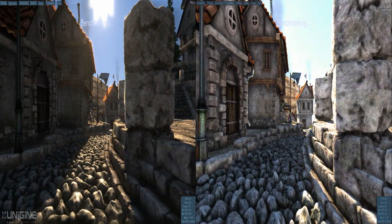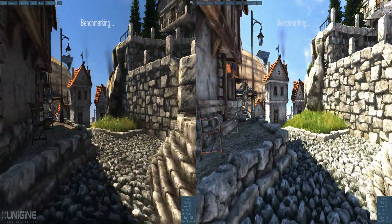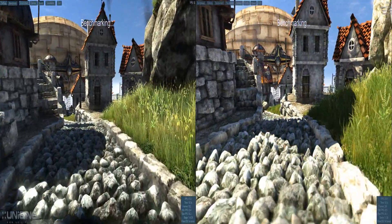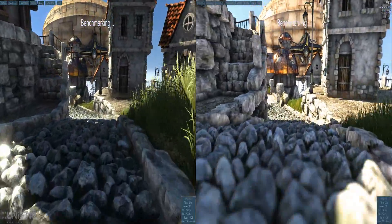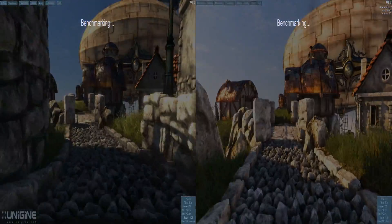Here we are with Heaven 3.0 on the left and Heaven 4.0 on the right. You can see right away that there's a drastic difference in the depth of field between what's on the left and what's on the right.